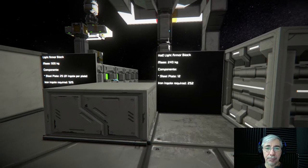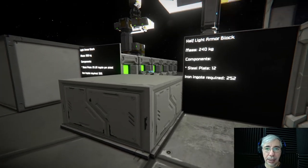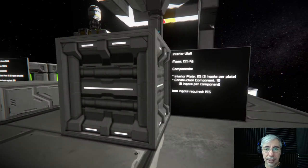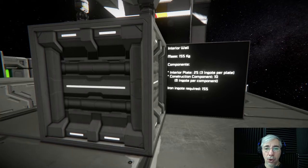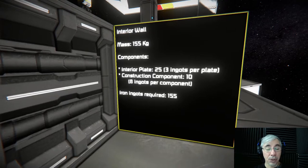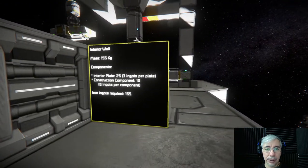This was surprising to me — I thought the half armor block would take less iron than the interior wall. One thing you notice right away is the mass: 155 kilograms for the interior wall versus 240 for the half armor block. You can also see that the interior plate uses much less material than the steel plate — each steel plate requires 21 ingots while the interior plate only takes 3.